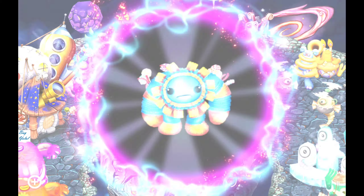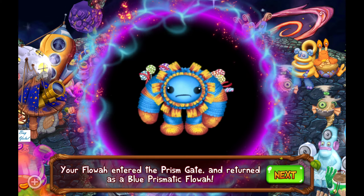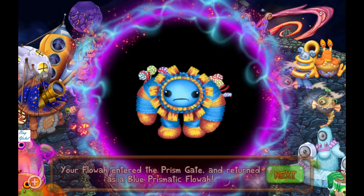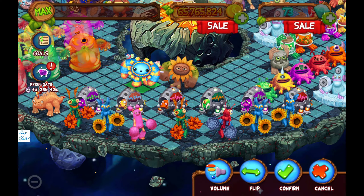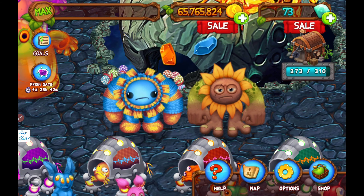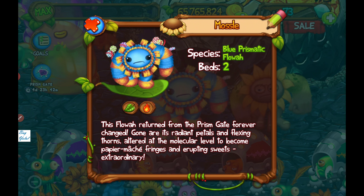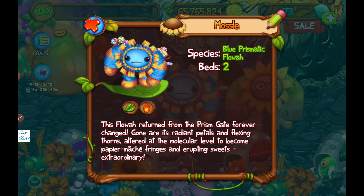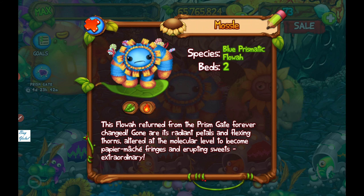We are now transforming Flowa into blue prismatic Flowa, but it seems to me it's a kind of yellow prismatic Flowa. Hello blue prismatic Flowa, you are very different - I see you are made by knitting! What about your bio? This Flowa returned from the prism gate forever changed; gone are its radiant petals and flexing thorns, altered at the molecular level to become papier-mâché fringes and erupting swiss.